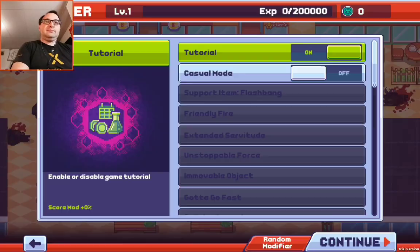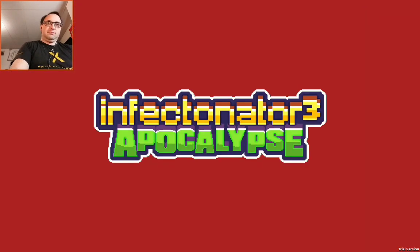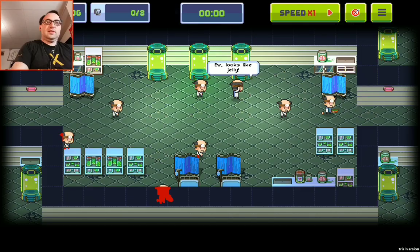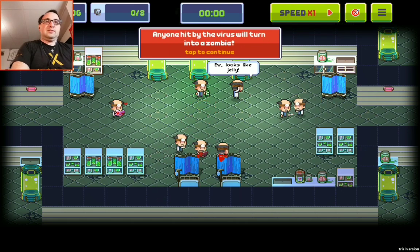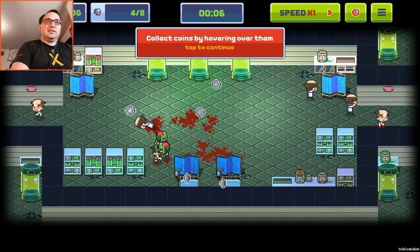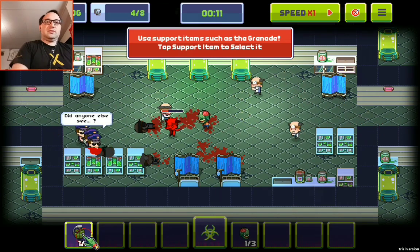I'll just leave it as player one. I might as well do the tutorial just for the heck of it. Let's see if there's anything different — I've played it before. Tap to play, tap anywhere, spread the infection. Tap to continue, collect coins. Uh-oh, cops are here.